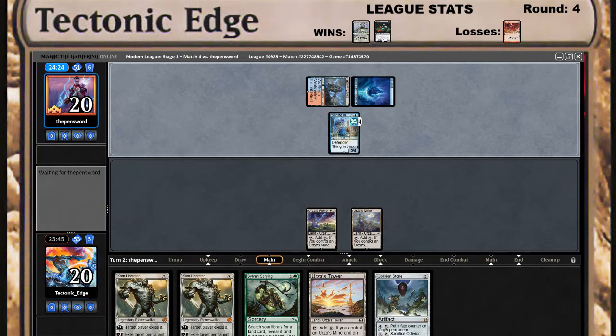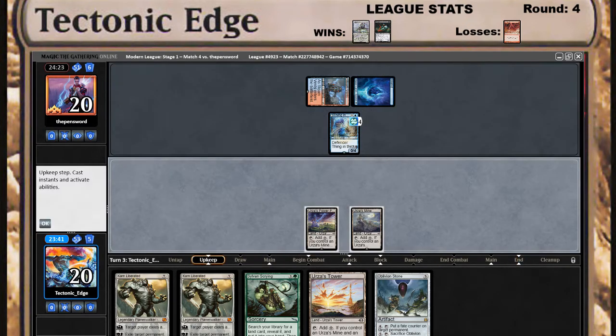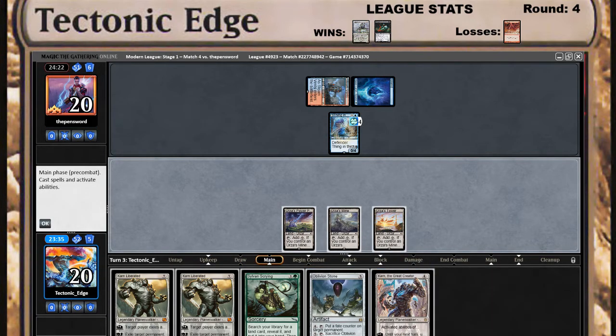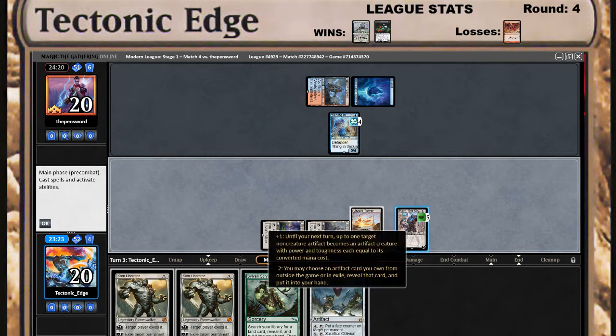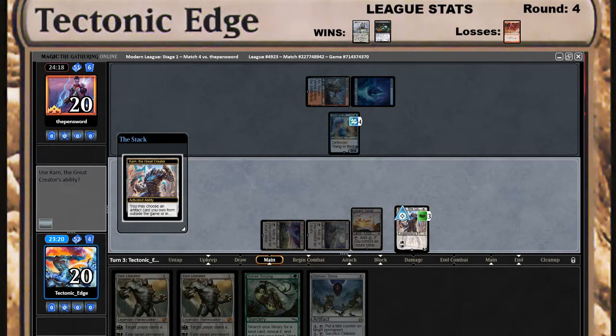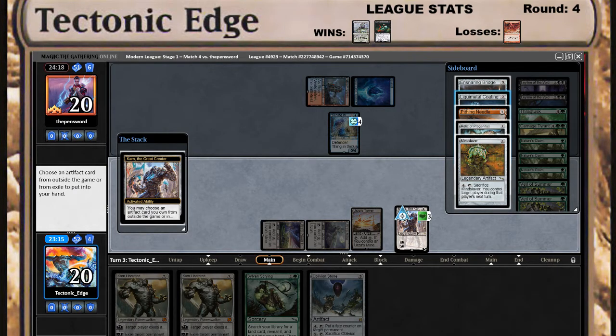Okay, so this is just going to be interesting. Do I think he's holding up? I'd like to play the Karn but there's a possibility he's holding up a counterspell, so we'll go for the Karn and see if it gets Forced. It does not. Choose an artifact you own outside the game — yes. We'll grab the Liquid Metal Coating, see if that lands.